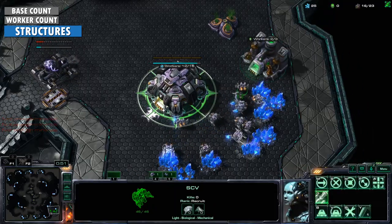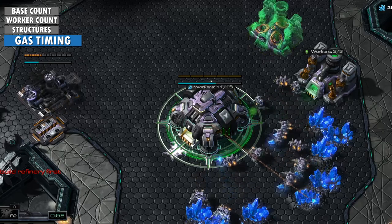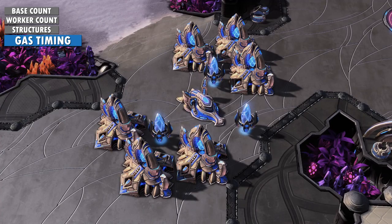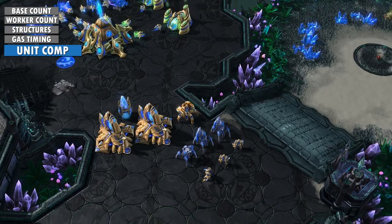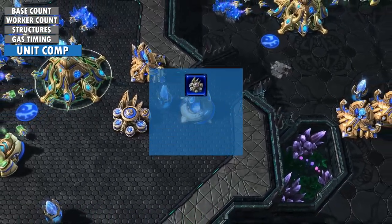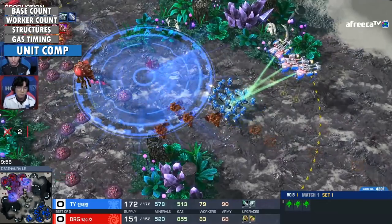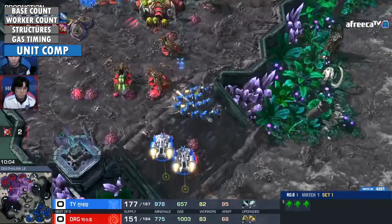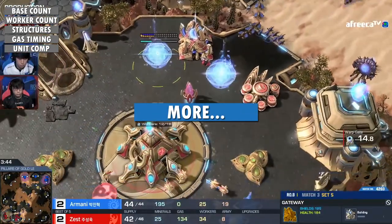Something else to watch for is how early your opponent takes their gas geysers. Since gas is required for all advanced structures, units, and upgrades, different strategies prioritize mining gas at different stages of the game. But sometimes you don't even need to see your opponent's structures — you can learn a lot just by looking at what units they have. If the Protoss player has an immortal at the front of their base, you don't need to see their robotics facility to know they have one. Even better, you now know they didn't open with Stargate or Twilight Council. At all stages of the game, the opponent's unit composition can tell you a lot. You should try to scout the front of their base every couple of minutes to see what units are there. How big is their army? What units do they have? If their army isn't in front of their base, then where is it?